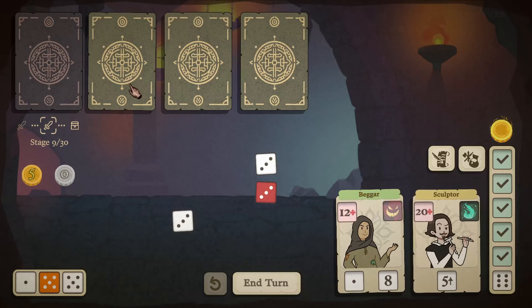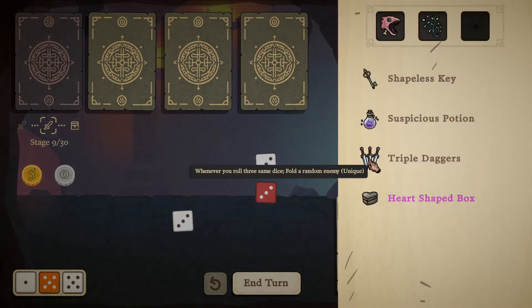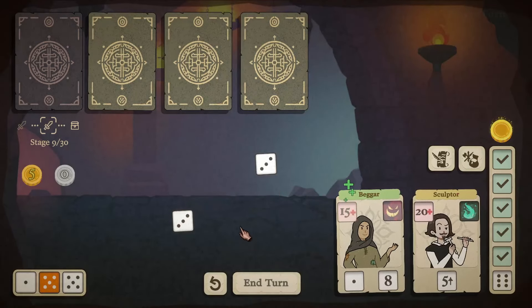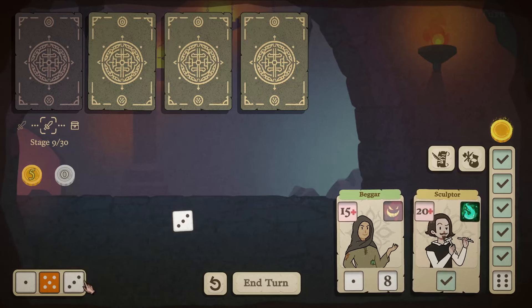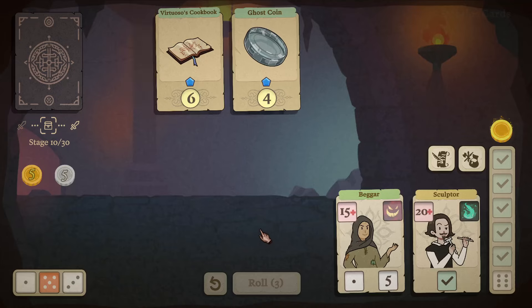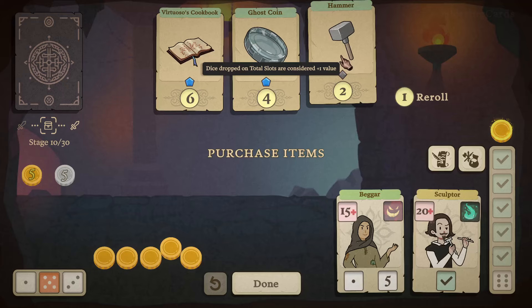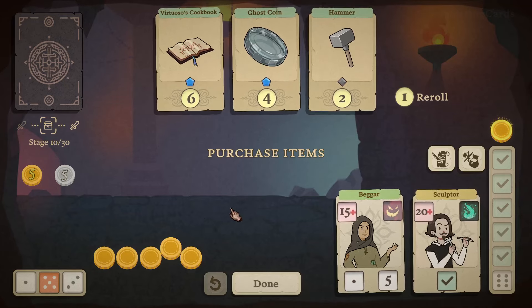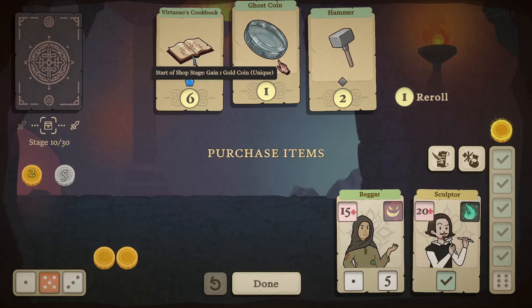I don't know why that one folded — oh yeah, when you roll three of the same dice it folds a random enemy. I just realized that. I'll place this over here and get three coins. The Hammer is nice, but I think I'll opt for the Ghost Coin — in shops we gain a ghost gold coin. It's temporary but it's fine.